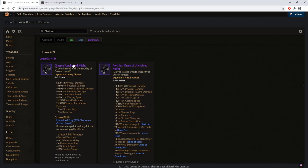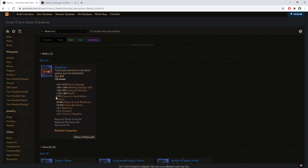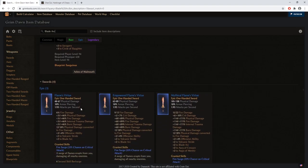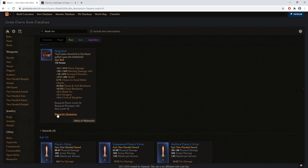An important thing about blade arc I forgot to mention upfront: unlike force wave, blade arc scales from attack speed. So if you want to attack faster, you need to collect more attack speed on your character and gear. There is also the Sanguineous Belt, but I personally never collected it simply because I wasn't lucky enough — I wasn't seeing the Sanguineous Belt at all.